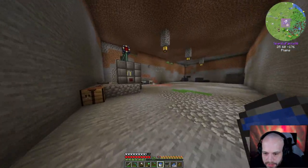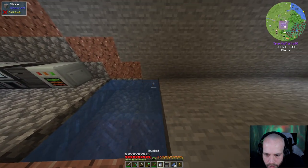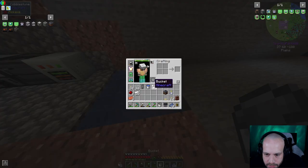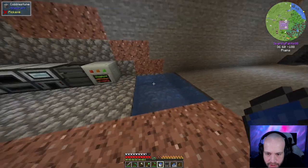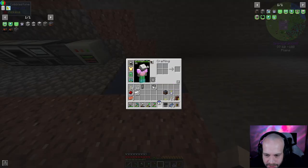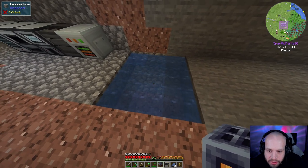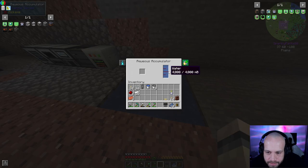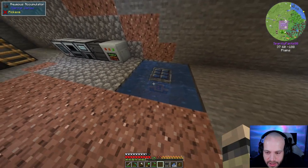Back down here — I want water in this corner and that corner. Oh, it filled itself in — I only need two buckets of water. Not great at vanilla Minecraft mechanics. Aqueous accumulator placed in the middle, surrounded by water to get the most out of it.